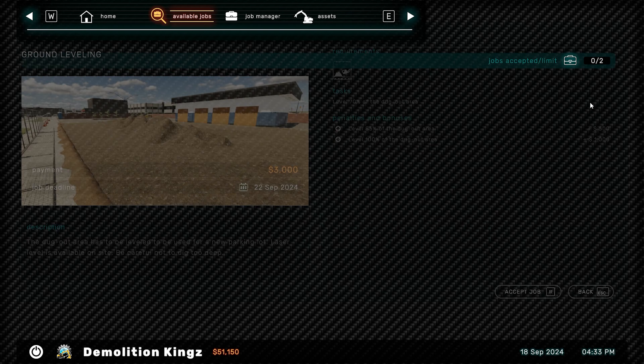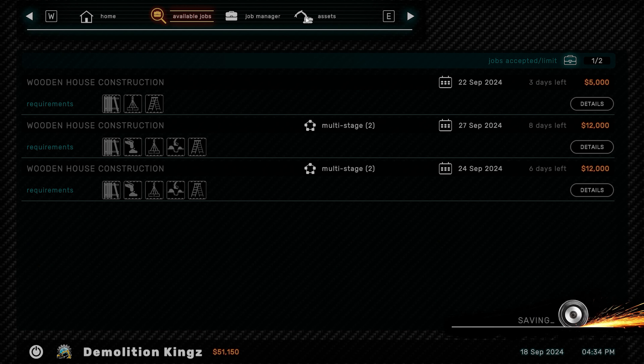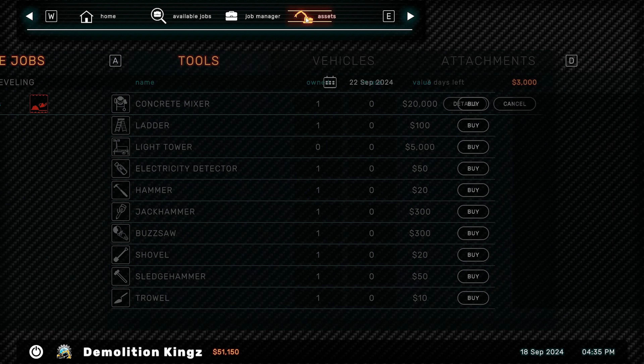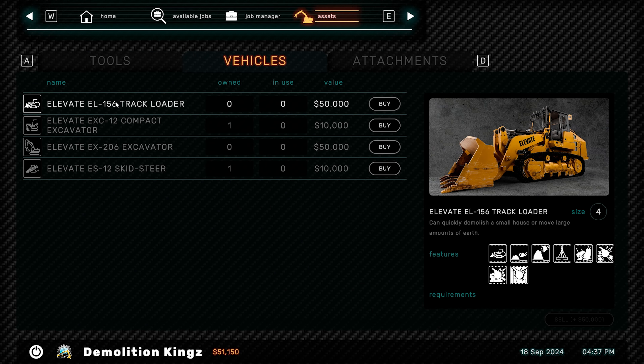We've got grand levelling - let's do some more grand levelling. Accept job. Now we can go across to our assets and let's go to vehicles.